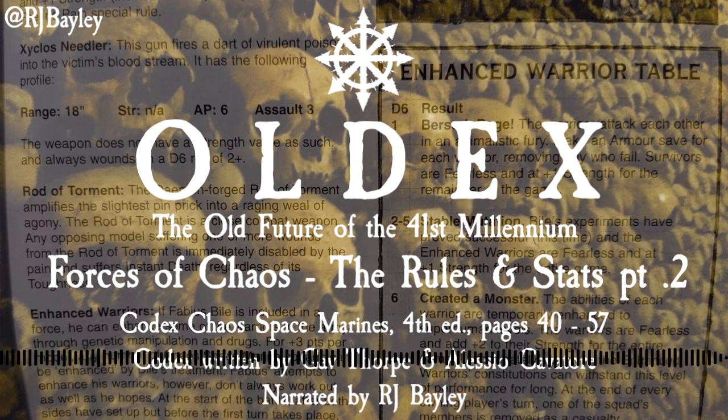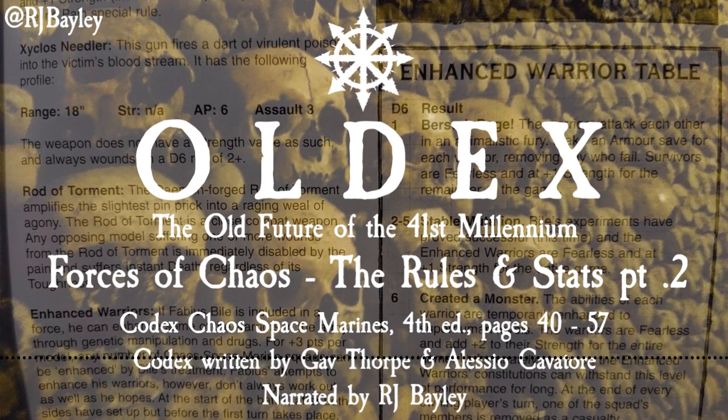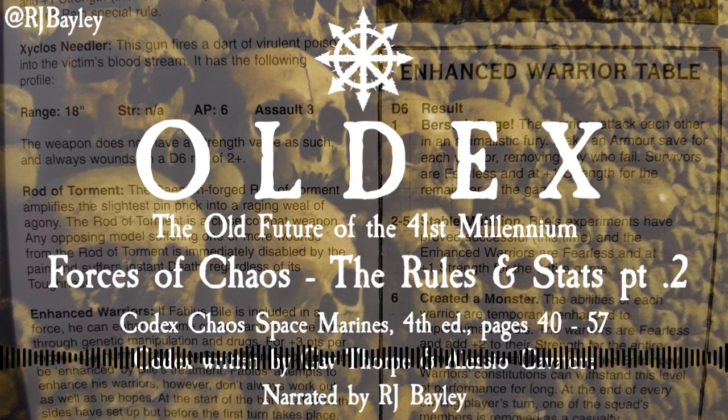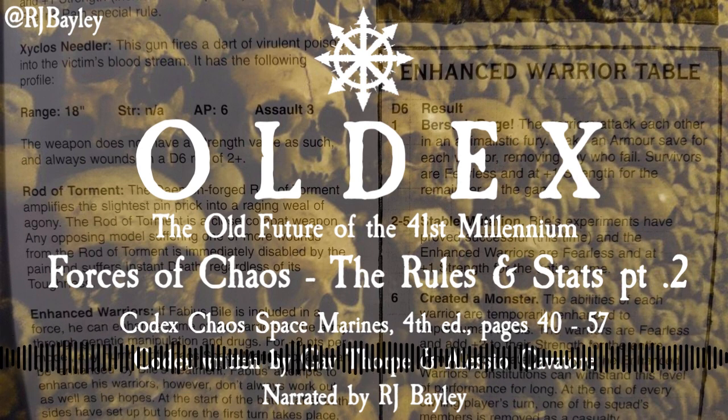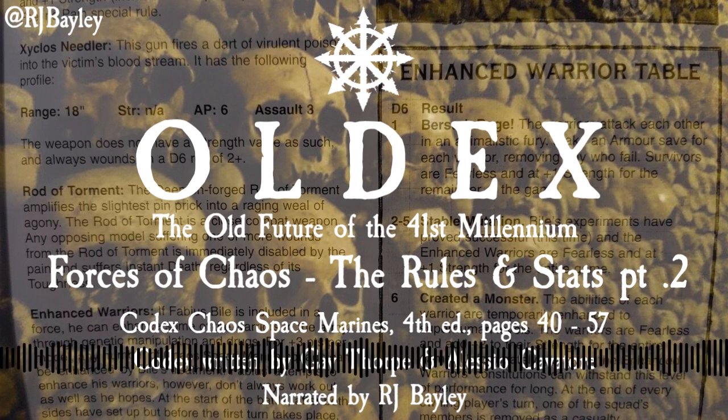Demonsword Drachnean and Talon of Horus: Abaddon has been gifted the arcane blade Drachnean, which contains the bound essence of a writhing warp entity, and wears the Talon of Horus, legendary weapon of the Great Warmaster. The effect of these two powerful artefacts means that Abaddon counts as equipped with a demon weapon that doubles his strength, to strength 8, as shown in his profile, instead of the normal plus 1, and he may re-roll any failed roll to wound in close combat. Abaddon has plus D6 attacks from his demon weapon.